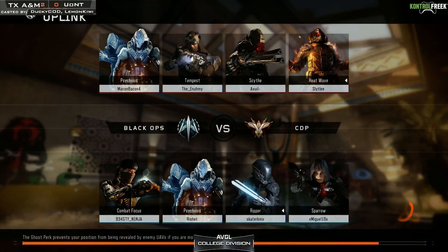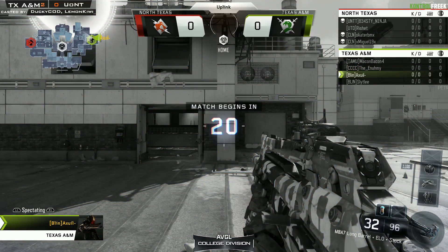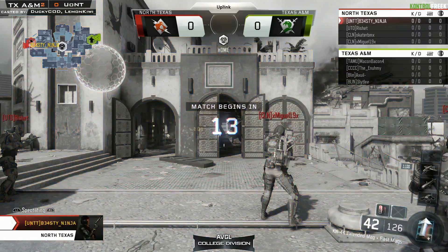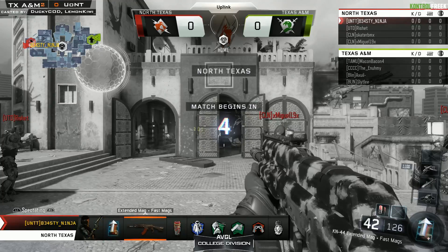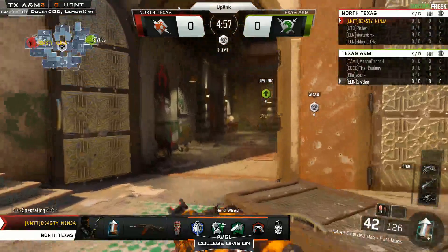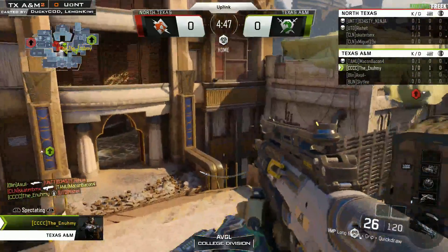Okay, here we go - last seconds while this loads up. North Texas, this is their last shot right now in this series to make anything happen. Twenty seconds until this game starts. What does North Texas need to do to stay in this? Well, they could have started with a better specialist draft - somebody on North Texas did pick Combat Focus, that's basically Ninja with the Combat Focus and the KN44 Extended Fast Mags. Combat Focus can be useful, it helps you get score streaks faster, but when you can barely hit 10 kills on a respawn it's not really something you want to focus on.